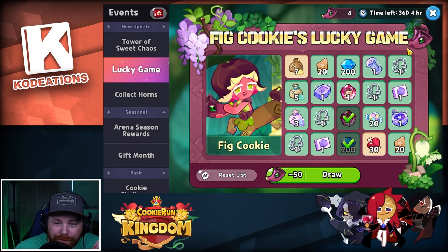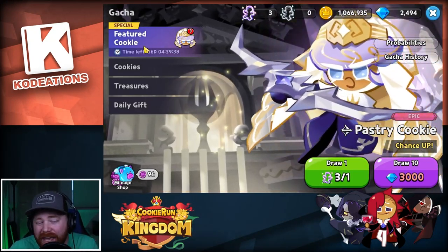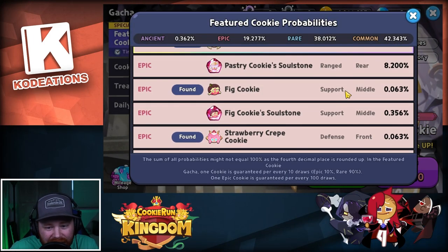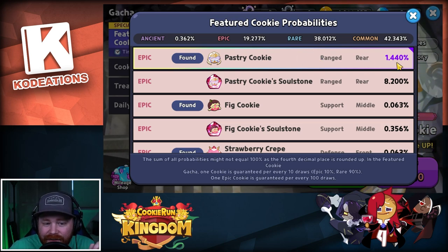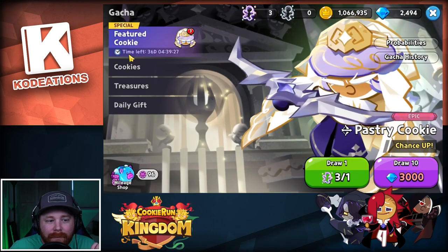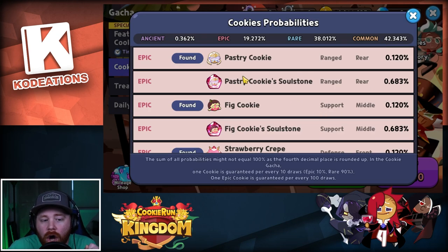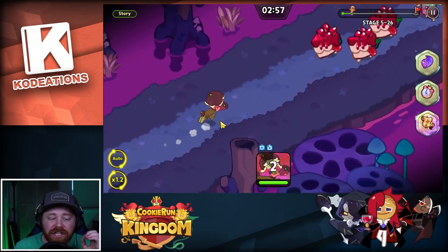You have a couple of days to spare if you happen to miss a day, so you can still get yourself a free copy of Fig Cookie. Also, don't forget the featured banner does contain Fig Cookie at the same probability as every other epic — it's not a rate-up like Pastry Cookie. And in the standard cookie banner, both Pastry Cookie and Fig Cookie have been added as well.